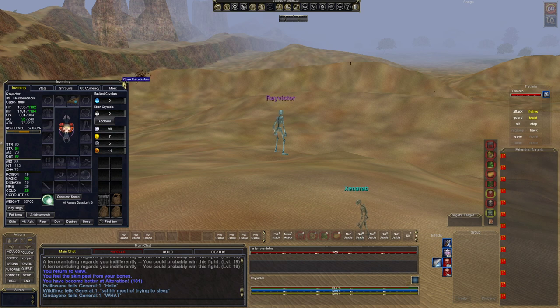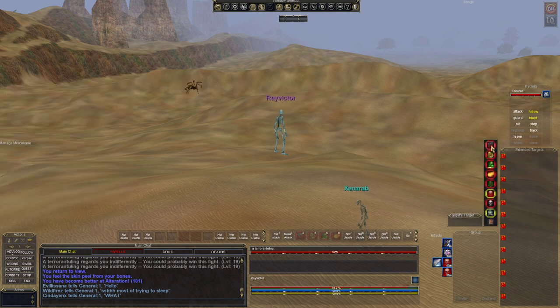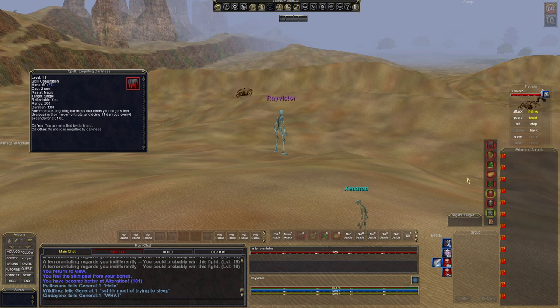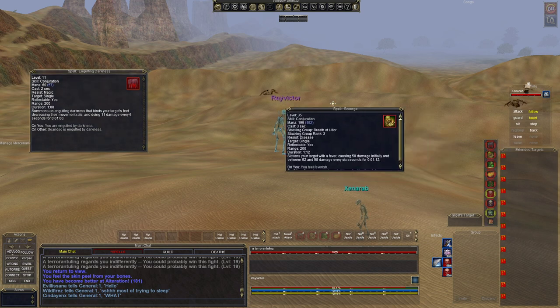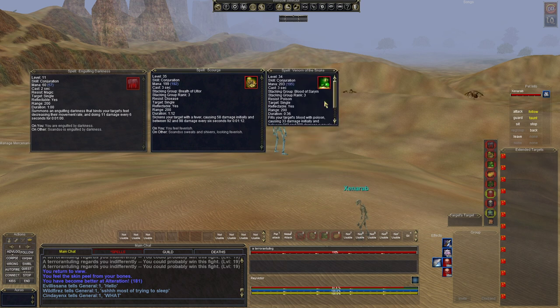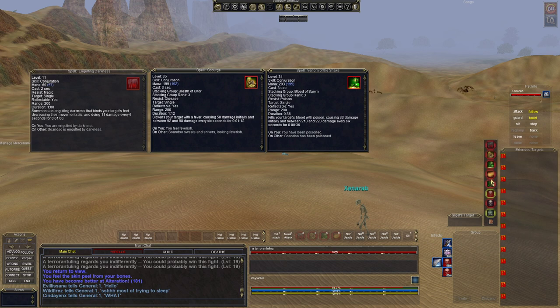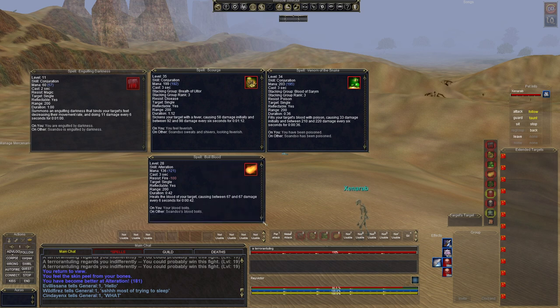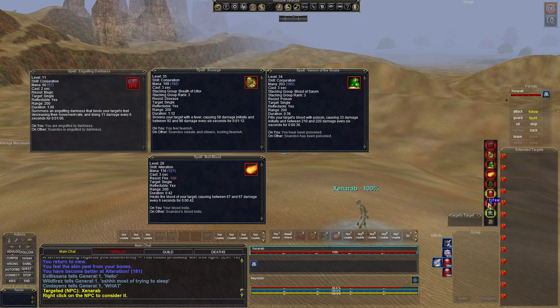With this character you could probably take down the giants at 28 or 29, but I'm going to give you an idea of how it's done. Spells we're going to use: Engulfing Darkness for snare — you don't have to use your biggest snare. Remember, the higher level you are the greater the chance it will land. Next, get your dots on there — you want the dots that take the longest. This one lasts a minute and 12 seconds, then Venom of the Snake at 36 seconds, and Boiling Blood which goes for 42 seconds. As a necromancer you're going to use those three spells plus your pet and a fear spell.